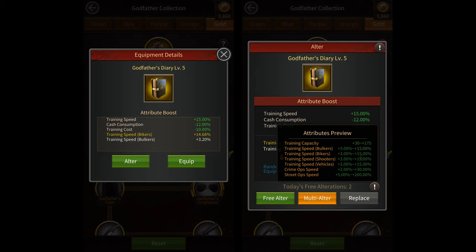The next one is the level 5 Godfather's Diary. Its fixed attributes increase your training speed, reduce your upkeep, and decrease your training cost. Its random attributes can increase your training speed, training capacity, normal crime op speed, or even increase crime op speed while attacking street forces. This equipment is useful while training troops as it can save you a ton of resources and speedups, and you can also use it while attacking street forces to get a huge boost in your street force op speed.